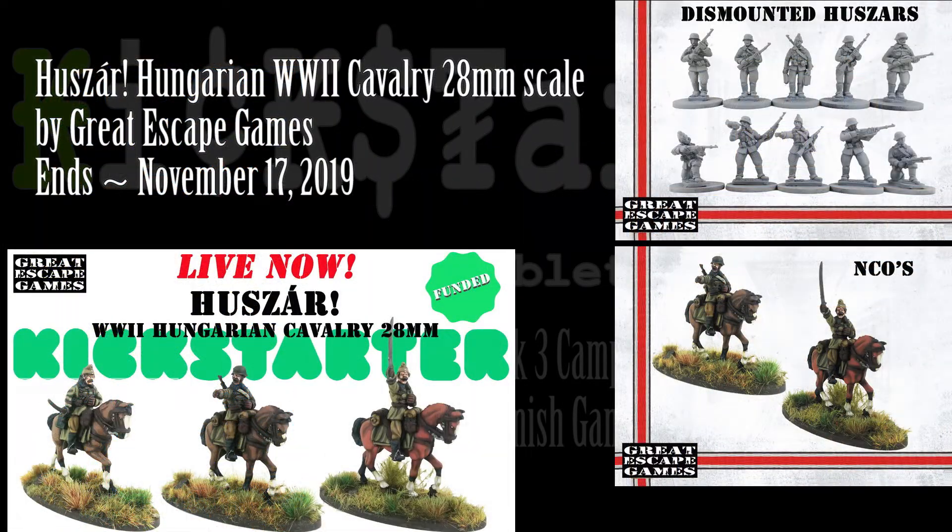Then for your war gaming or skirmish gaming goodness, we have the Huzar Hungarian World War II Cavalries 28 millimeter scale. They're going to end very quickly — the day that this goes out is the day that this thing's ending, so you want to jump on it or contact them for a late pledge. Just click on the links in the description. These are not just the mounted Huzars, but also the dismounted versions. So if you didn't just want cavalry, you can put some infantry and whatever else in your games as well.